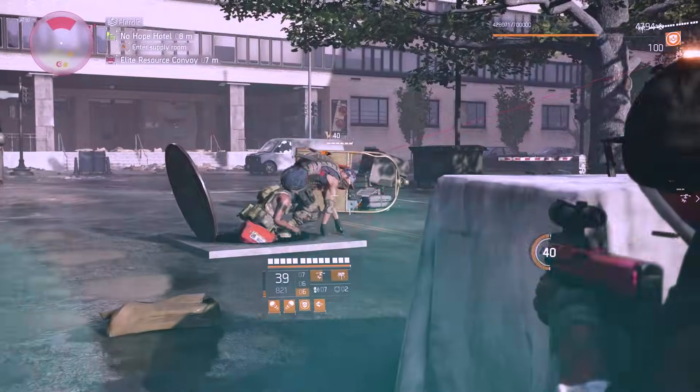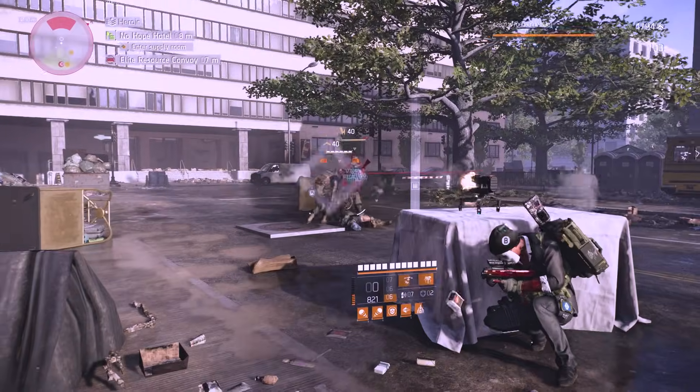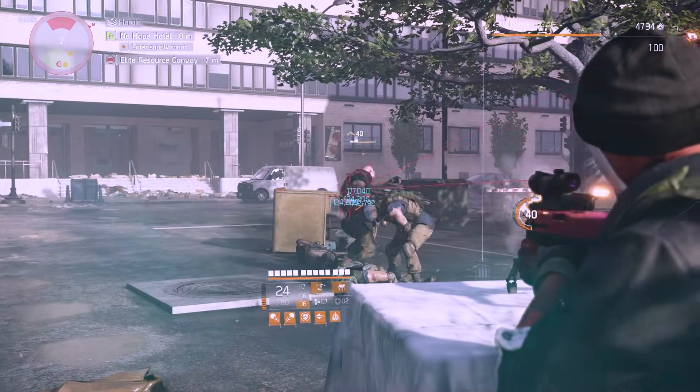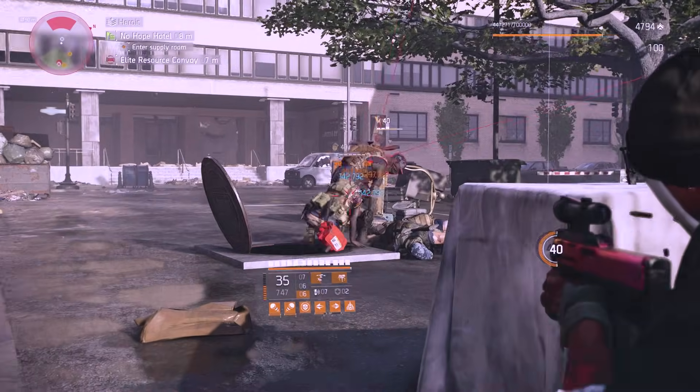Division 2, but this hybrid skill damage build is not what you think. It's actually a DPS build, a special one, tailored to the uniqueness of the Capacitor Exotic AR. It's characterized best by its amazingly fast time to kill — one of the best, in fact.